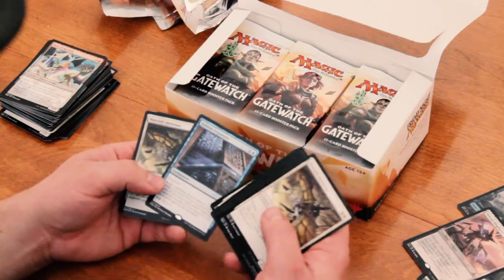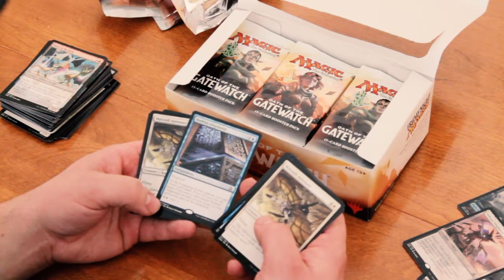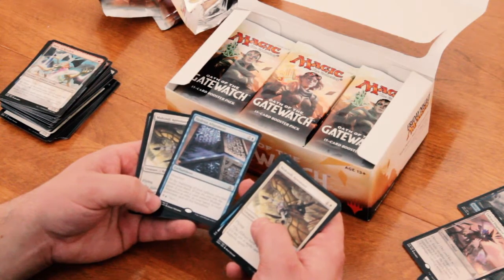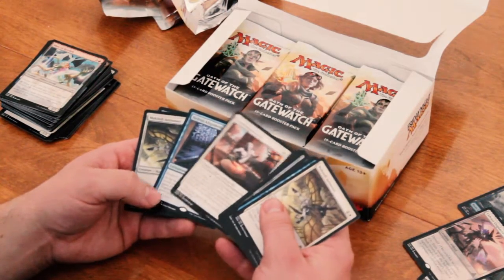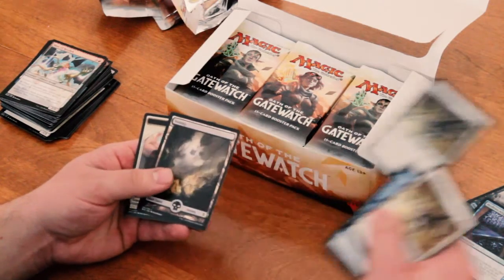So we get a Hedron Alignment — enchantment with Hexproof. At the beginning of your upkeep you may reveal your hand. If you do, you win the game if you own a card named Hedron Alignment in exile, in your hand, in your graveyard, and on the battlefield. Cool. That's a cool way to win the game.